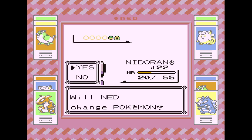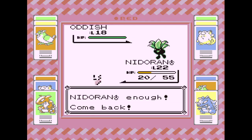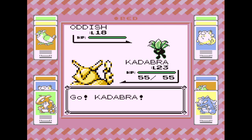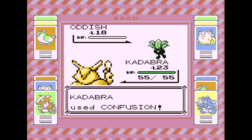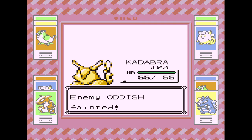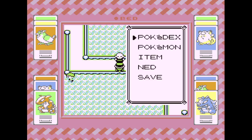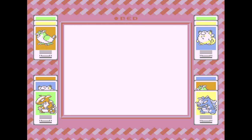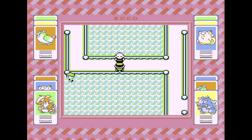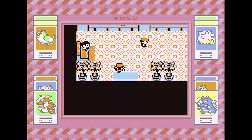About to use an Oddish. That was easy. Let's go back and heal them all up because our squad's a little beat. This is where Teleport really comes in handy — that's why we got it, so we don't have to waste as much time.